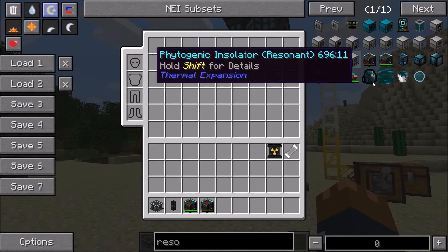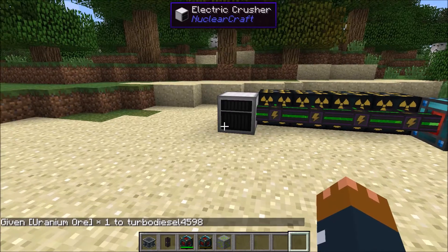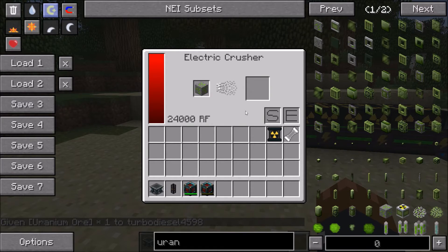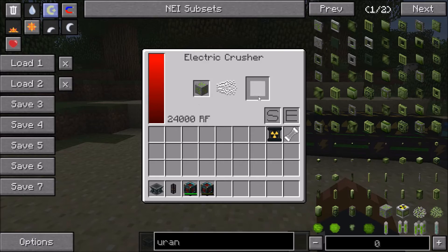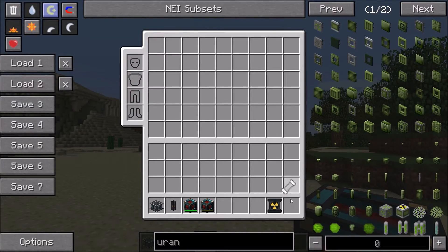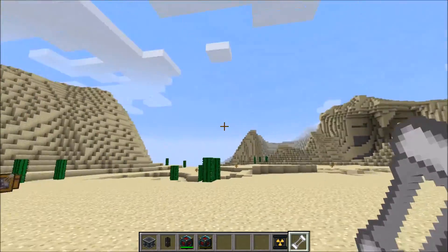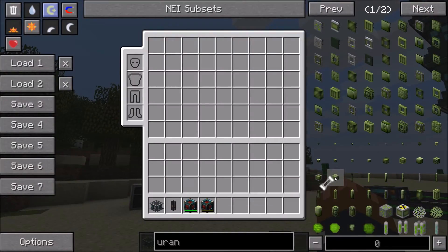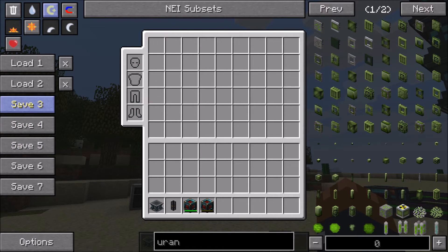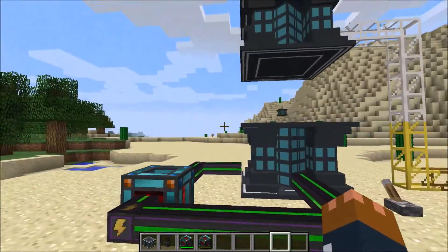There are also a couple of bug fixes. There was another issue with the fission fuels data — that's all fixed now. I also forgot to make uranium crushable; uranium can now be crushed in the crusher as usual, producing uranium dust. Additionally, right-clicking on air with an empty fuel cell or an RTG fuel cell used to crash the game — that's now fixed. I was just being an idiot in the code. The changelog also mentions possible other things I may have forgotten, but I don't think I've missed too much.